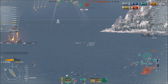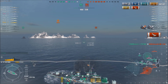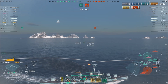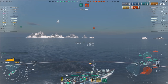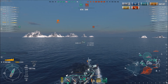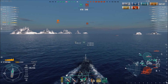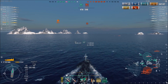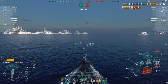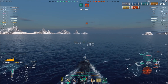Smart enough to back up to realize that the Roon's 6-kilometer torps were possibly coming. The Zao's 8-kilometer torps will never make it so he doesn't have to worry. The Roon only gets one set of torps, so he knows he's safe to move out. He has now secured this flank, taken out three ships over here, and the enemy battleships have wisely moved on. They have the ship lead — this is standard battle, so there is no pressing need to push.